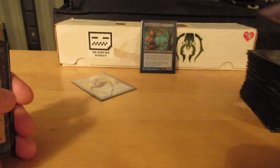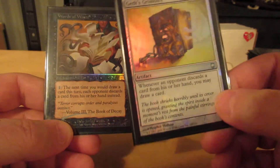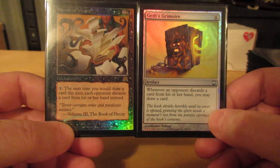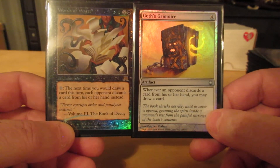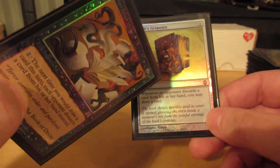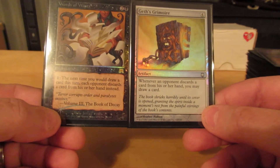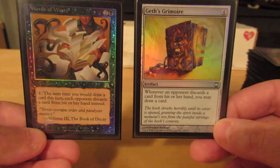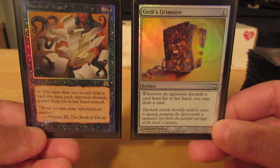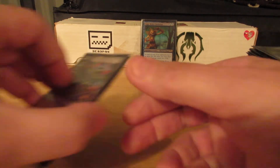Temple of the False God. Words of Waste — here's kind of the combo. Three mana enchantment: next time I would draw a card, each opponent discards a card from their hand instead. And whenever they would discard a card, I may draw a card, so I can spend another one and make them discard again. So if I have both these in play and I've got the mana for it, I can make all my opponents dump their hands. Nice bit of interaction.